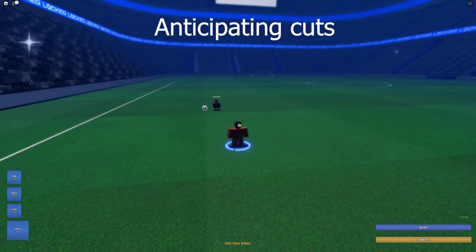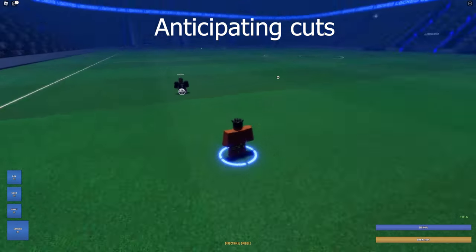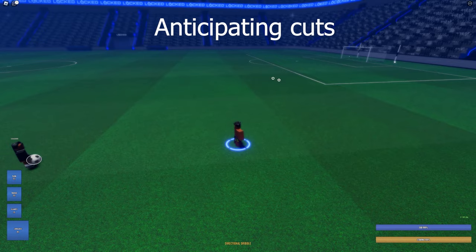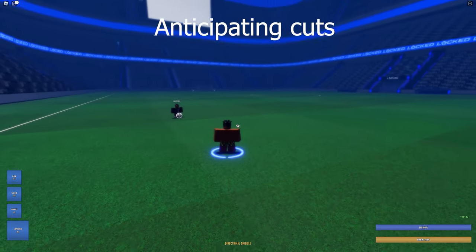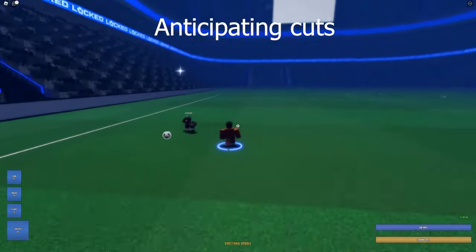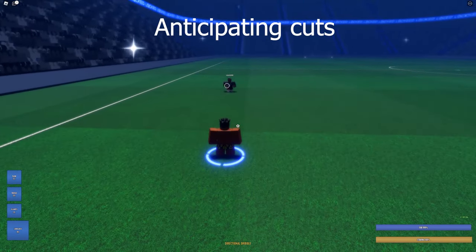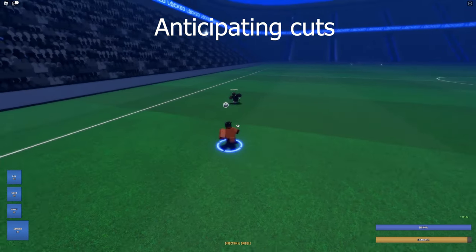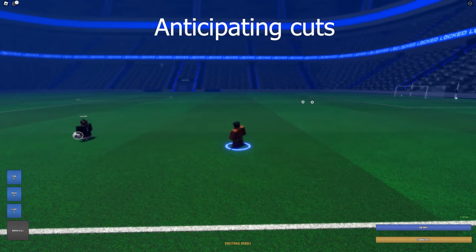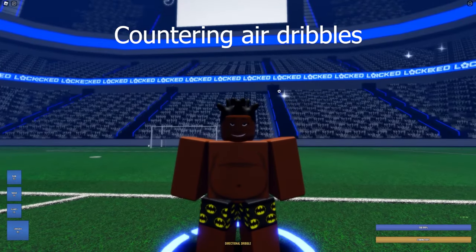The next thing is sideline steals — literally the easiest way to get a steal. If it's congested in the middle with defenders and attackers packed together, the whole sideline lane is wide open. Almost every single attacker is going to go down the sideline — why would they pick a congested option instead of running to an open sideline? The second they go down your sideline, you should already be ready to go there instantly, because even if they beat you inside, other defenders are there — but nobody is on the sideline.